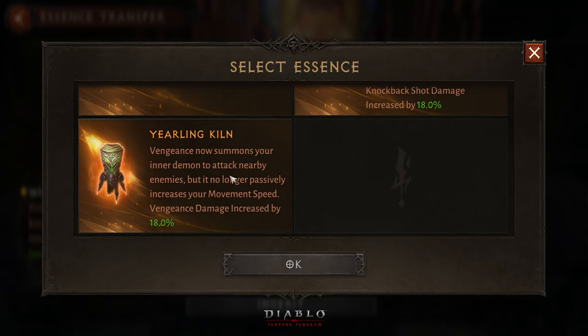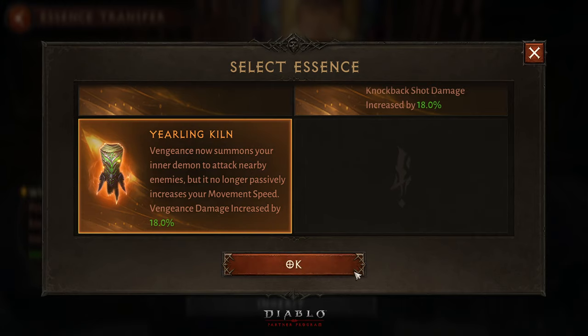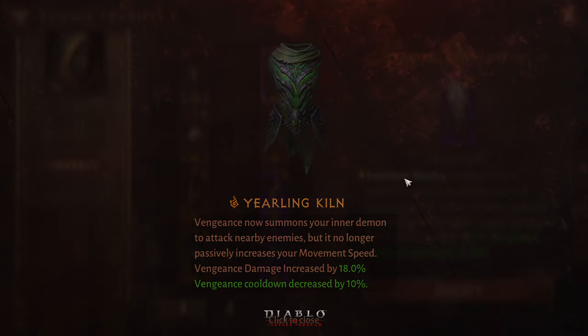Earling Reeling Clean Vengeance now summons your inner demon to attack nearby enemies, but it no longer passively increases your movement speed. Meaning when there are enemies around you, you will not get increased movement speed.